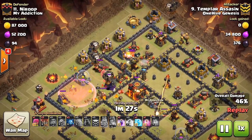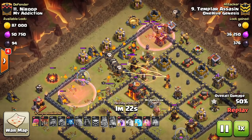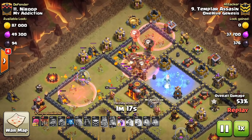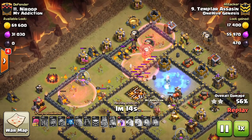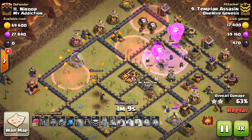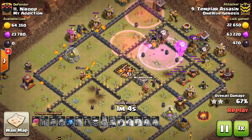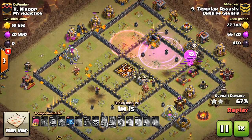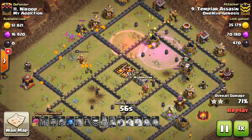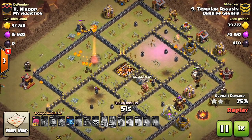Everything else is just a means to keep them inside the base, to keep them from meandering to the outside. He will have to use a Haste on some of these balloons at the top of the screen in order to keep his main group moving forward, because he wants them cutting to that Inferno Tower. He misses the cannon, so his balloons have to backtrack from the X-Bow back to the cannon. The main idea is he's dropping the Rages and Hastes for the most part on his main group — those are the ones that get good treatment. But he also uses Haste spells on the outside as needed to keep his main group inside the base.